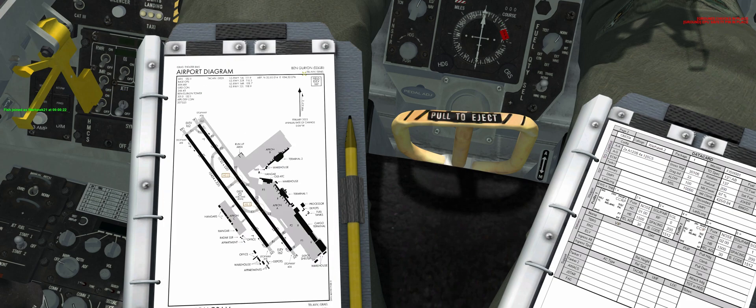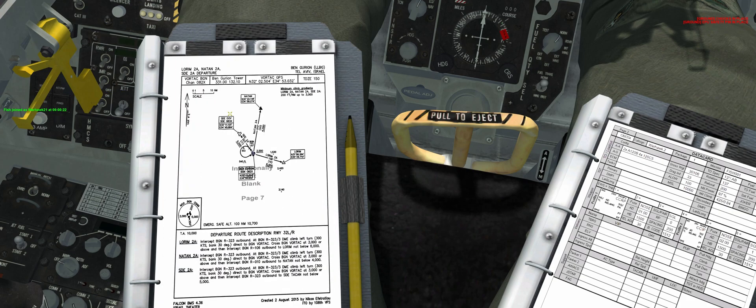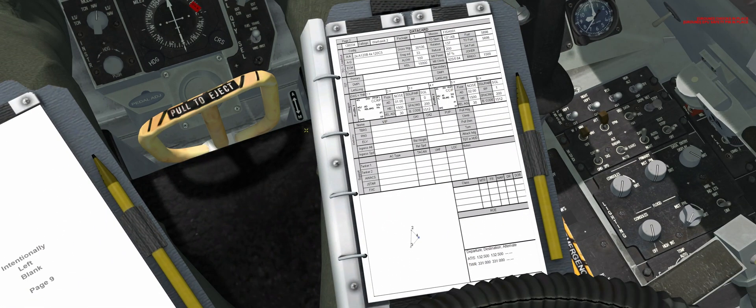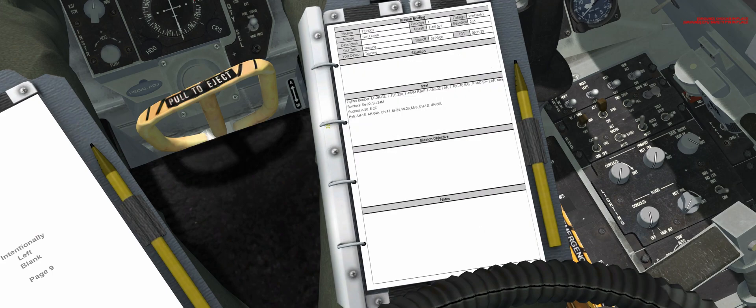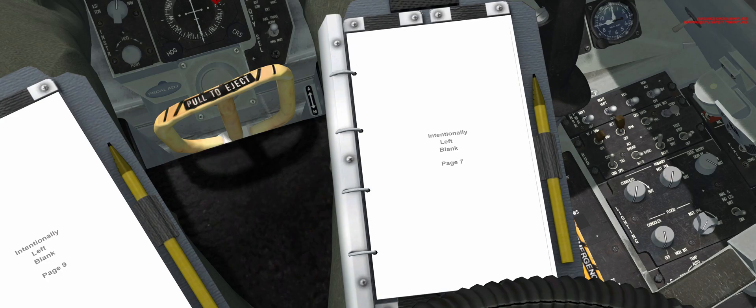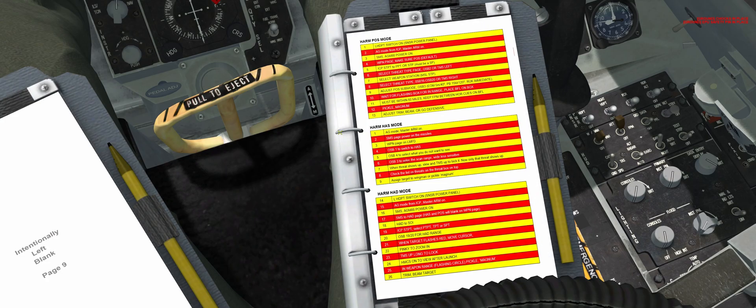If I push forward we'll see we have the charts for Ben-Gurion — a number of them there. On the right-hand side we're going to see the data that we need.